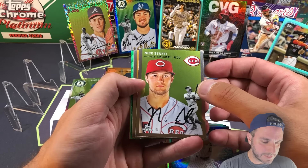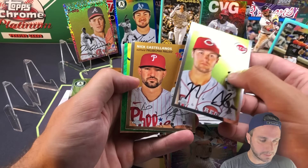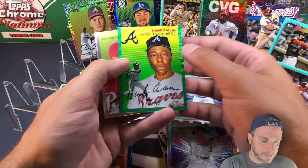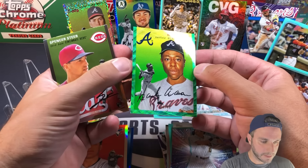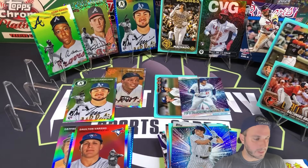We got a green to 99 - green wave, those are cool and very low numbered. Nick Castellanos, the green wave - wow - Hammer and Hank! That's a really cool card, that's 36 of 99 on the Hank Aaron green wave. Awesome card. Spencer Steer rookie behind it.